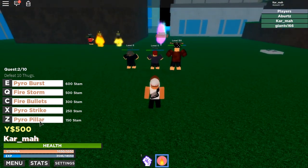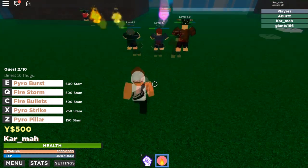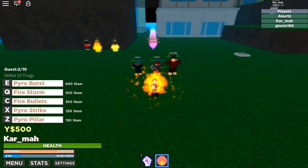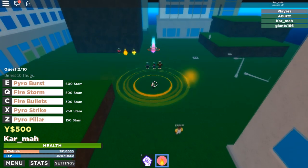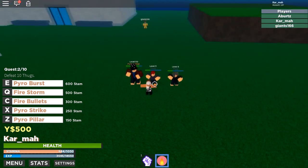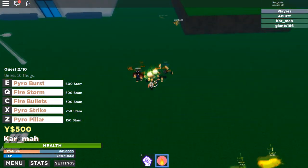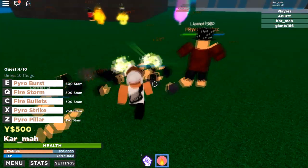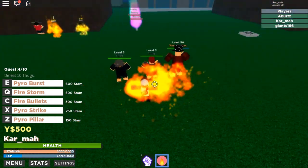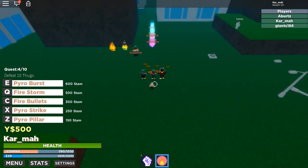Firestorm took number one from Pyro Pillar. Next one: Pyro Burst, press E. Let's do this one. Oh okay, so this one's close to mid-range. I like it — it's a close-to-mid-range move that, if you're getting attacked, AOE for the win! It'll spread out and do massive damage across the area.